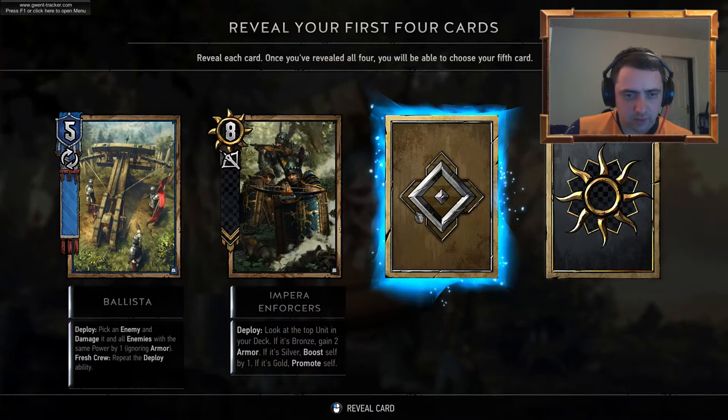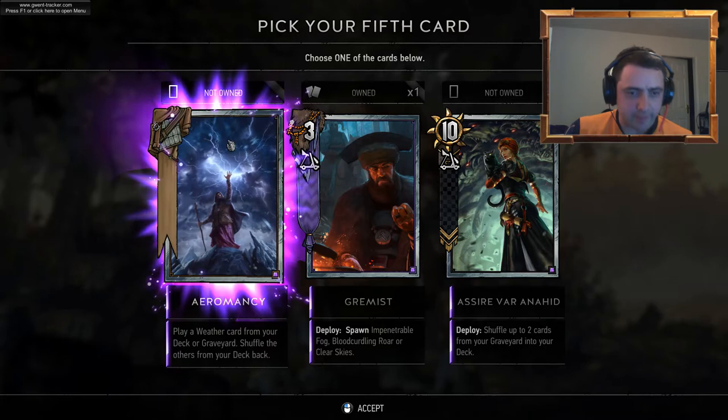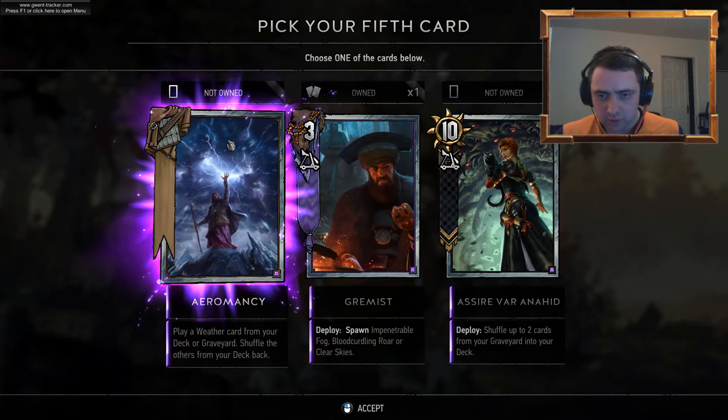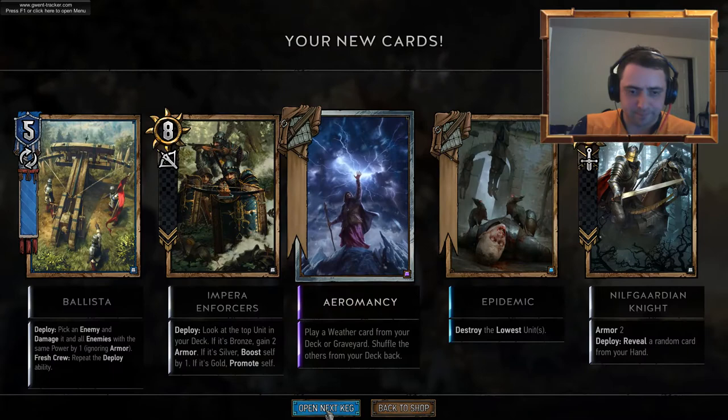Ballista. Imperial Forces. Epidemic. Nilfgaardian Knight. We've got a great Dremest already so we don't want that. Aeromancy — now that I know is a good card. And then a Psy of Anahide — shuffle up two cards from your graveyard into your deck. Let's go for Aeromancy — I know I can make use of that.